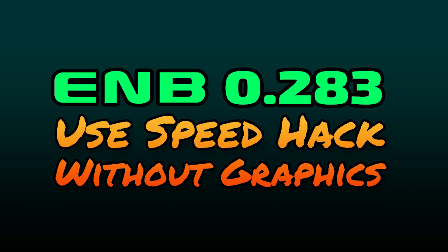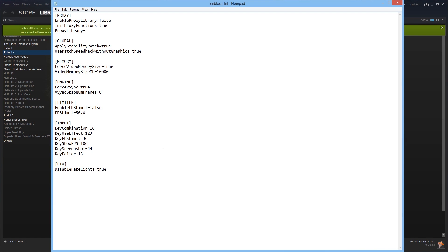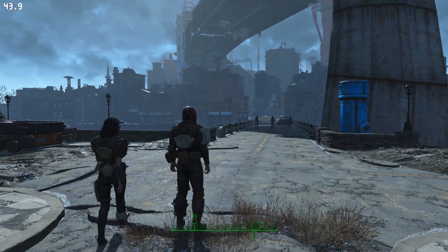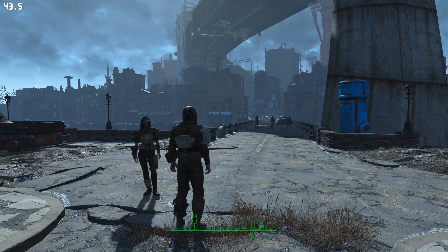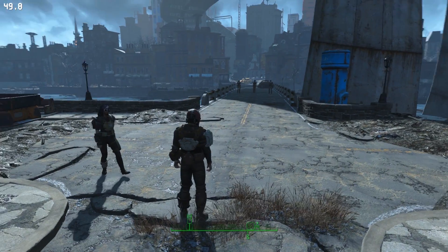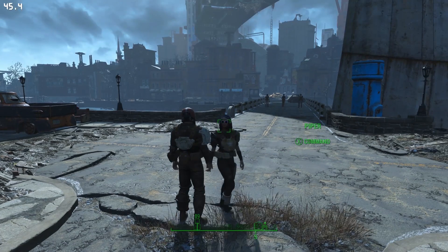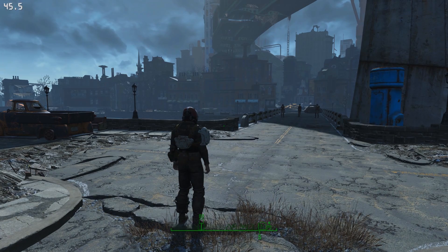Let's take a look at the feature for using the speed hack without graphics. In our ENB local file, we'll see this variable. All this does is allow ENB's performance features to be used without any of its graphical features. There are no real graphical features right now, but using this bypass does net some performance. Here's the game with the value at false — my frame rate is at about 43 FPS. After a quick save and reload with this value at true, I've gained a few FPS in general. I recommend everyone use this since there are actually no real effects being bypassed — you have nothing to lose.